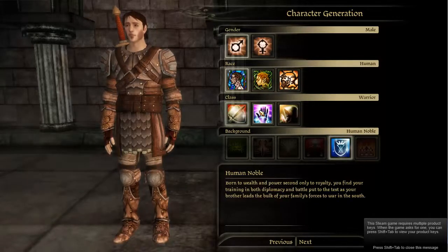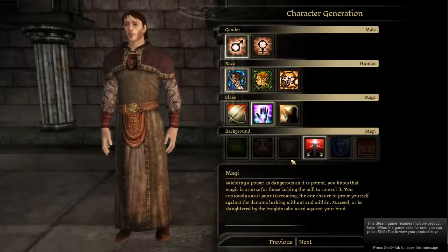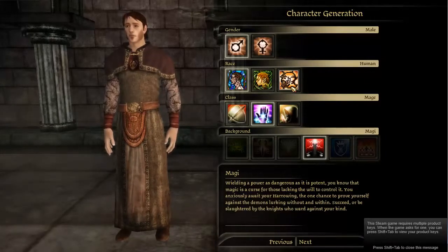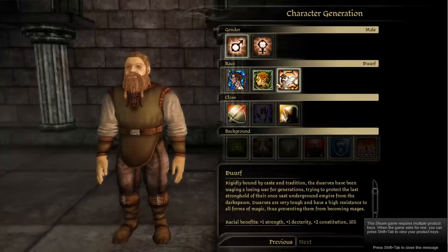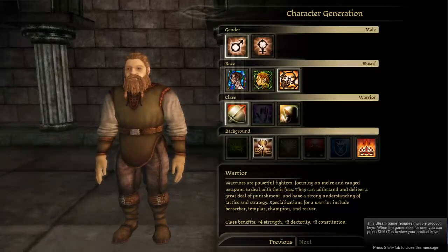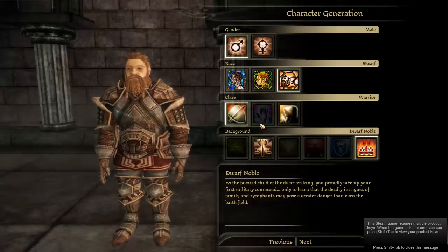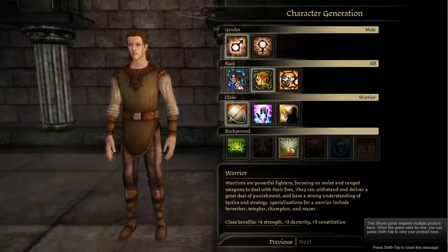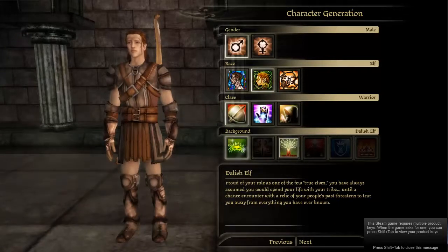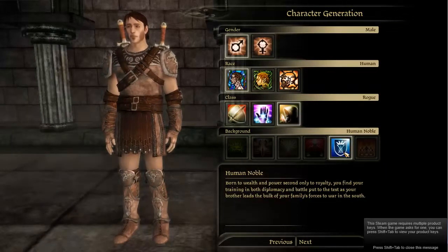Now each class, each race-class combination can determine one of six backgrounds. Like for example, if I go for the dwarven warrior I can pick the high background — oh, you can pick to be a commoner or you can be a dwarf noble. The elves are sort of the same thing as well — city elves and Dalish elves. Humans only get one option for the background, of course.